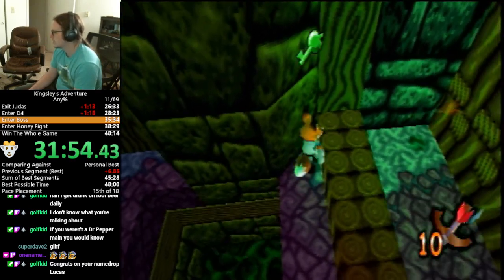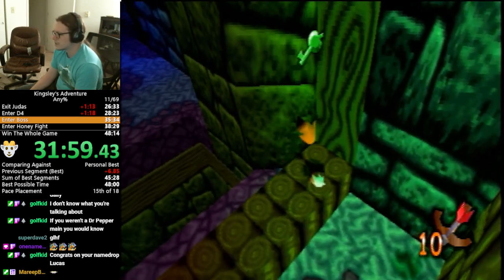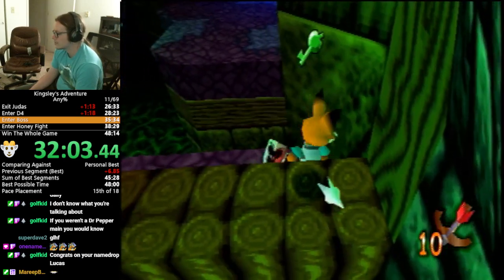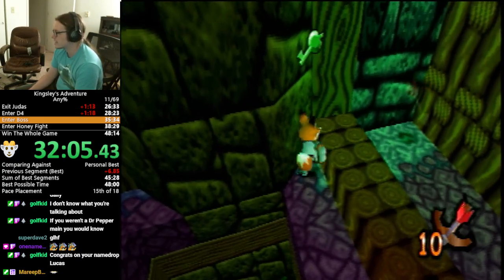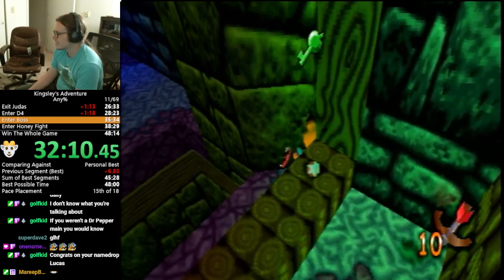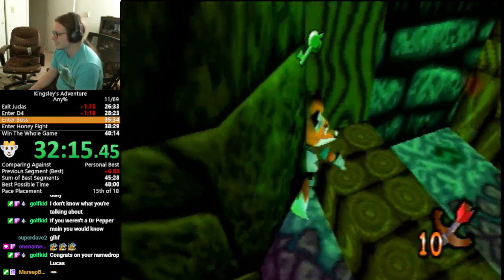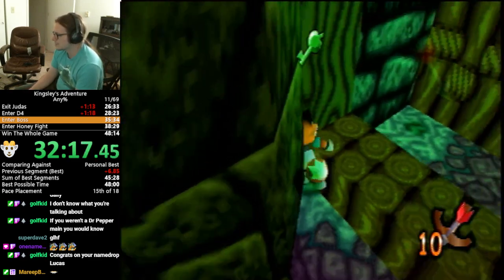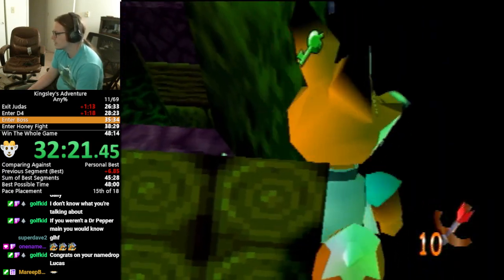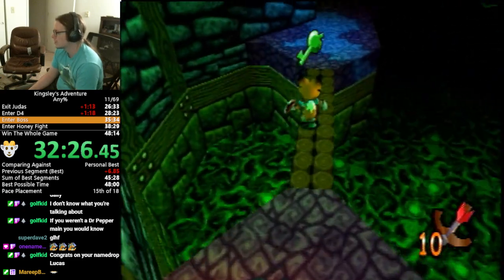It's this corner here — we need to get in there in such a way that when I hold right trigger to strafe, Kingsley doesn't just pop out. I need Kingsley to stay in the wall. Even if this takes me a few tries, it'll still be faster than doing this room normally. I don't have much to go on other than just try it and hope for the best.